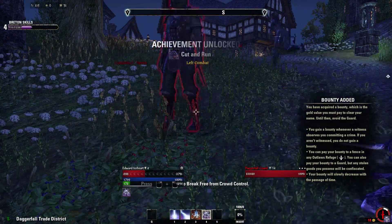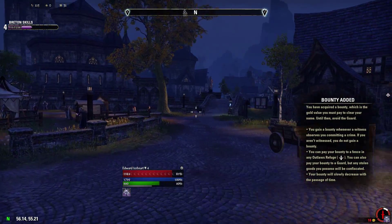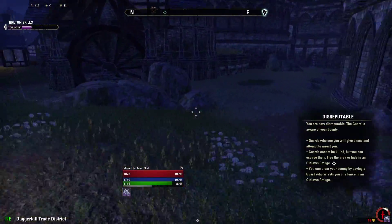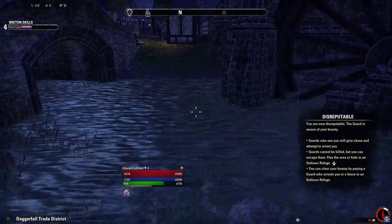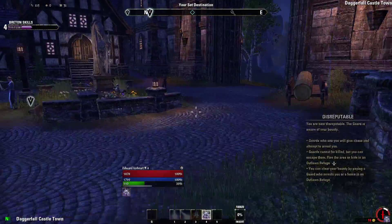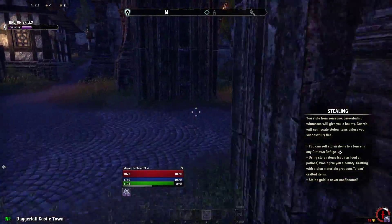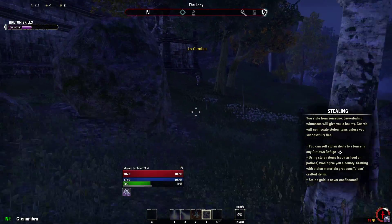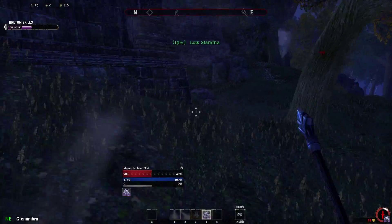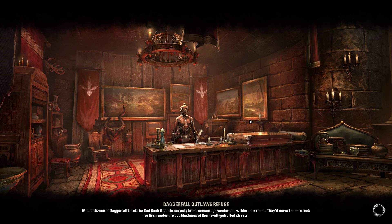Yeah, I'm going to go ahead and end this episode — I might go to the Outlaws Refuge just to be safe. No, I'm going to have to steer clear of this guard. Come on, Outlaws Refuge — please don't let there be any more guards. Oh damn it, there's one right there. Wait — that's the one outside the city. I just need to avoid this guard, get into the Outlaws Refuge. There it is! Gotcha! Yes, we got into the Outlaws Refuge — what a daring escape!